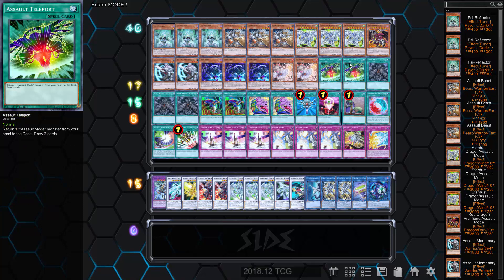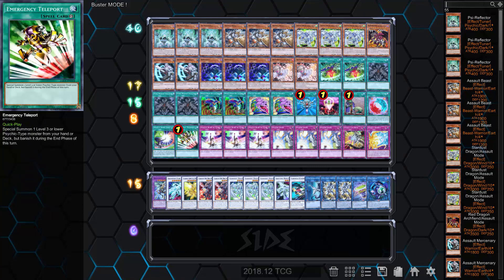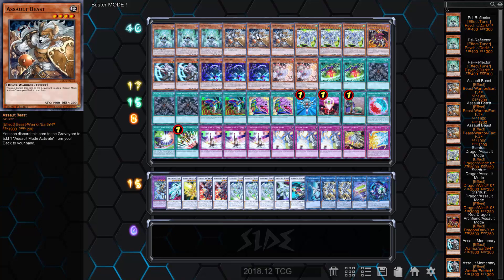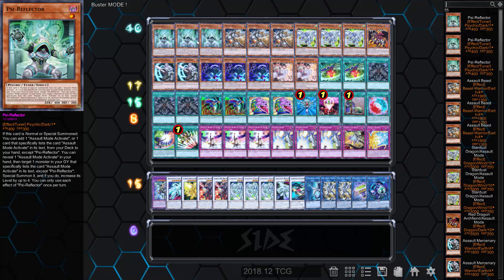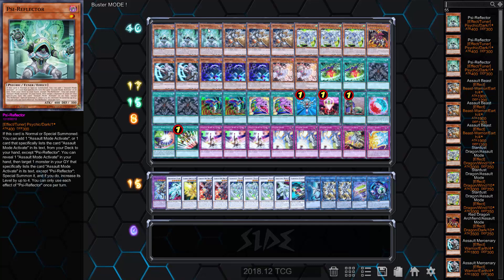I think Assault Teleport is okay — it shuffles back one of your Assault Mode monsters, then you draw two cards. Since Buster Mode Activate summons the monsters from the deck anyway, shuffling them back isn't that big of a deal. Emergency Teleport and One for One I think are standard in the deck — they're both limited, but Psy Reflector is level one so you can summon it with multiple cards. You always want to summon this card turn one to start your combo. Monster Reborn is actually pretty good here too, because it can revive Psy Reflector, Stardust Dragon, or another big beater.